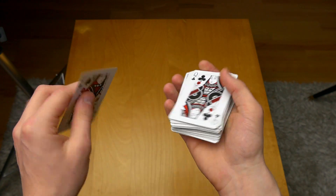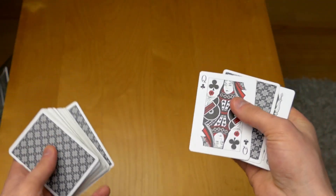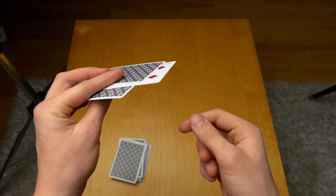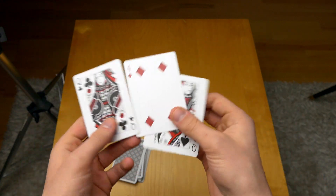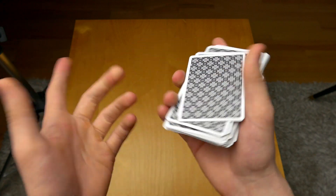The Four of Diamonds is going to go inside the center. We shuffle it with an overhand shuffle as well. And now the two queens are going to find the selection. One queen goes on top, one queen goes on the bottom. Snap my fingers, throw the deck, and one card is in between those two cards — the Four of Diamonds which we selected. That was the beginner version, so let's move on to the tutorial.